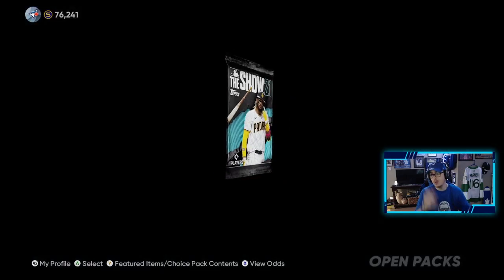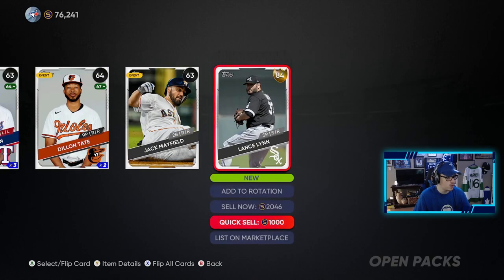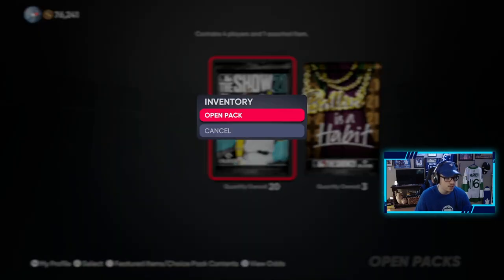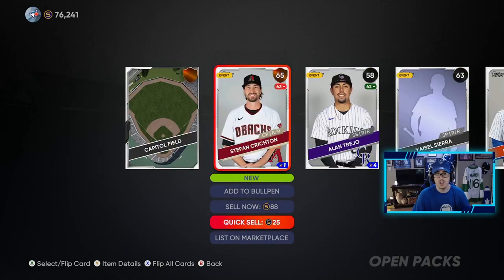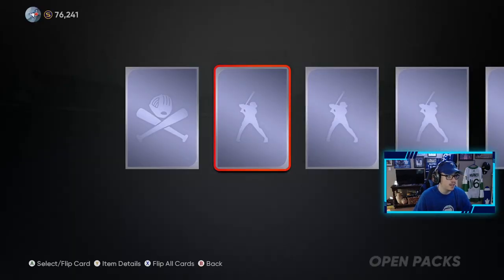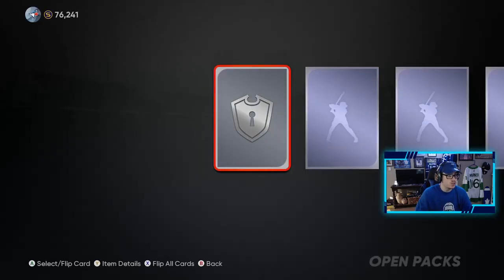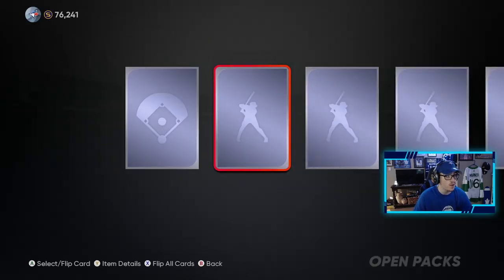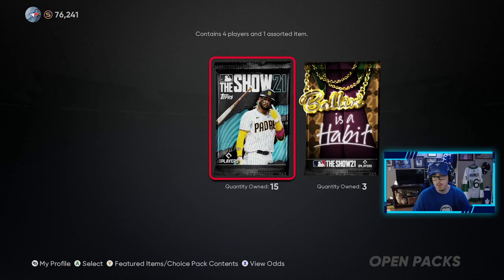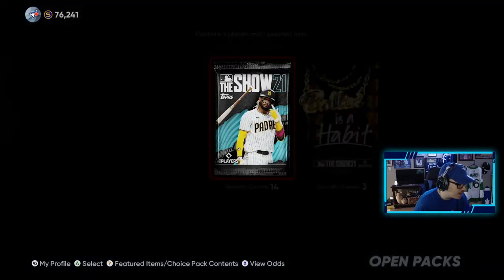Trout would be huge because that's a big collection — I just want to get it over and done with. We get a gold: Lance Lynn, not too bad, another White Sox player — 84 overall. And we get a lucky coin, nice. 20 of these packs left. Guys, I hope you're enjoying these MLB videos. I know you're used to seeing NHL videos on this channel, but I'm happy I'm getting a lot of new viewers coming to the channel watching these, and even my old viewers are still enjoying the content. I really appreciate the support — it keeps me motivated to continue making these videos.